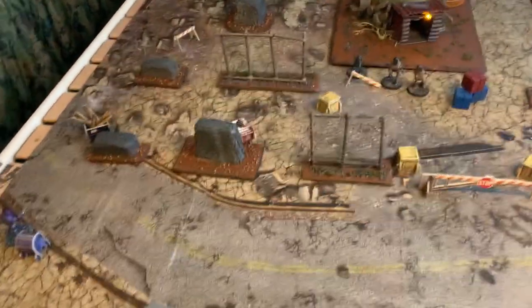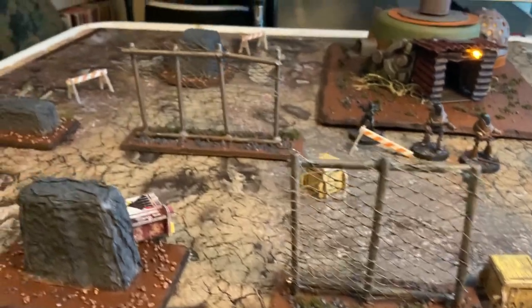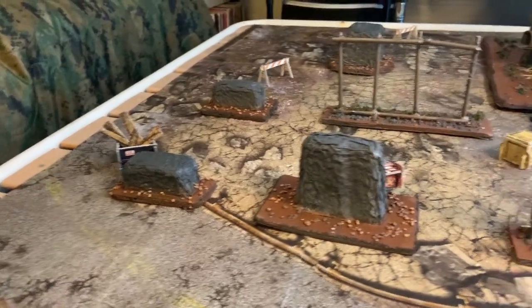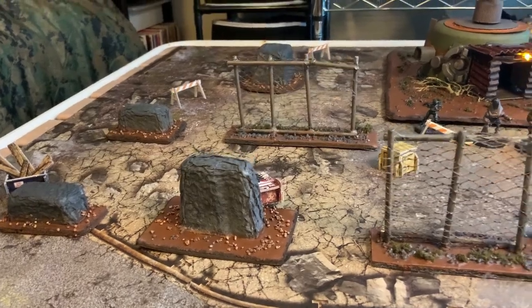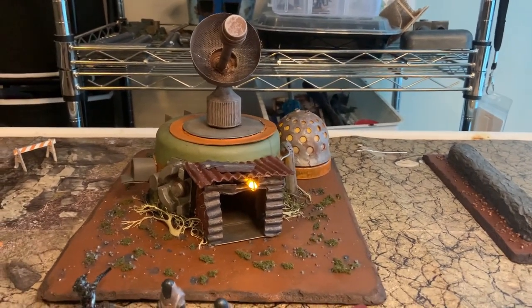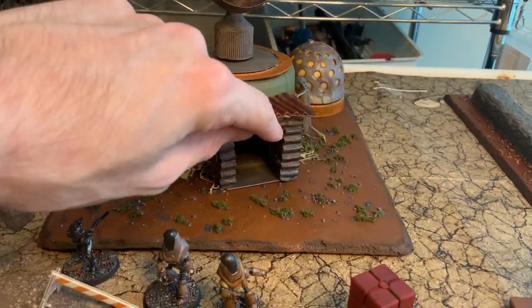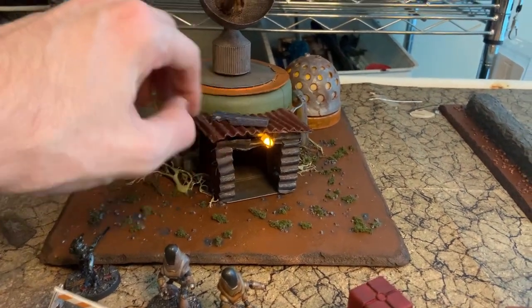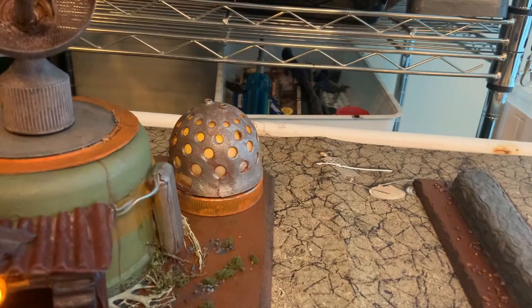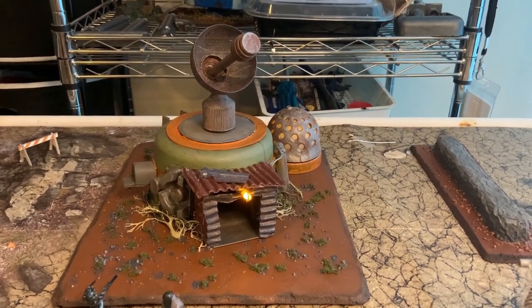Let's take a look at the board. We've got some fences from our last video, plus some new Jersey barrier-type blockades — big, concrete, and they get in the way. And the pièce de résistance: the command post. This bad boy has a spinning dish, a nice light, a removable magnetic roof, and a glowing reactor. Look for the terrain talk on how I built it coming out very soon. But for now, let's get into the action.